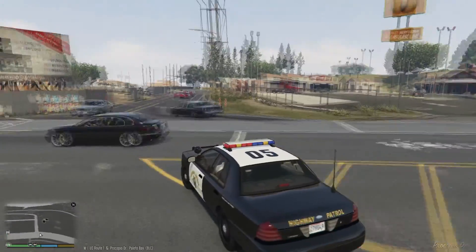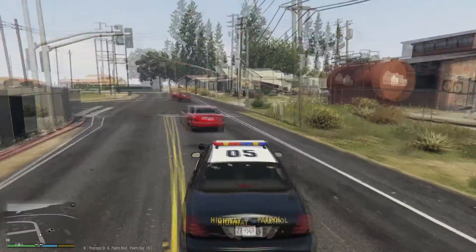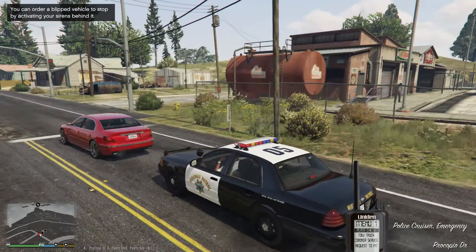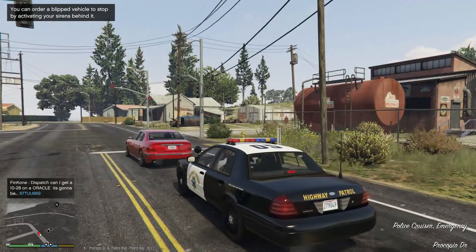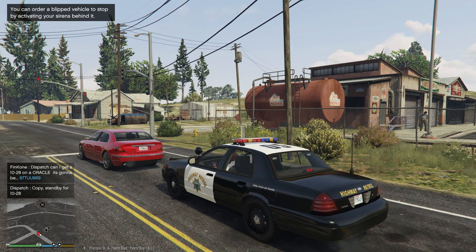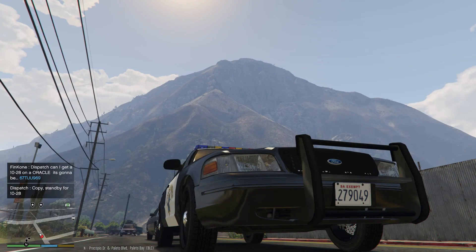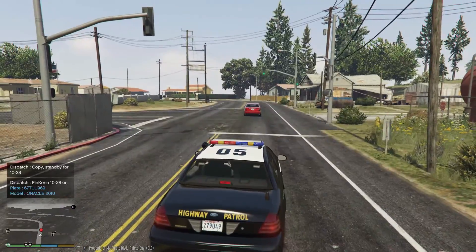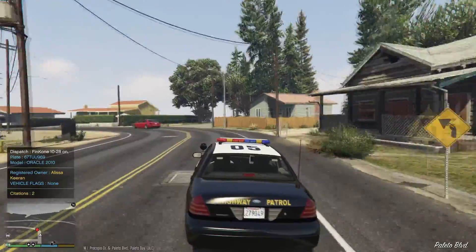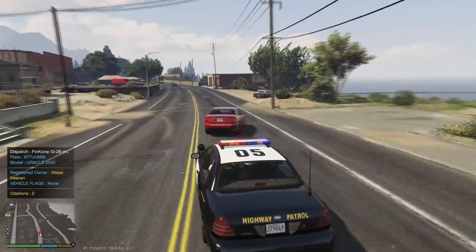This guy took that corner really fast - I'm going to check his plate while we're about to pull him over. What kind of car is this? It's an Oracle. Let's see what this guy's priors are. Look at that mountain - he's leaving! The registered owner is Alyssa Karan. Let's light her up.